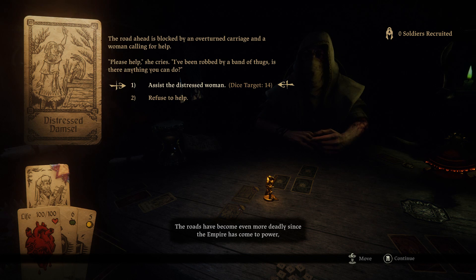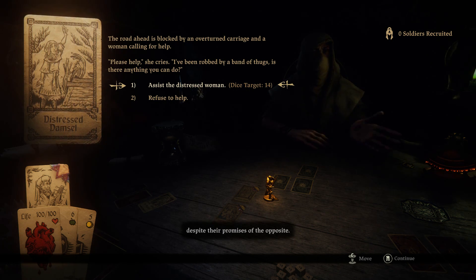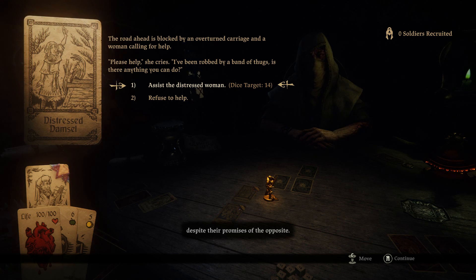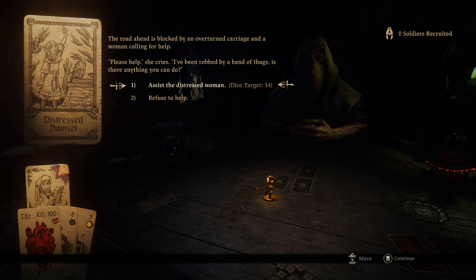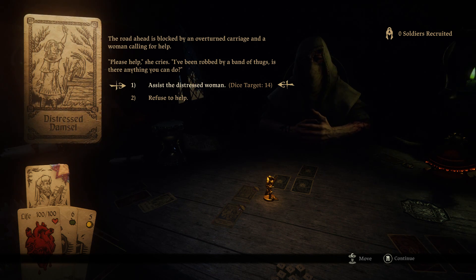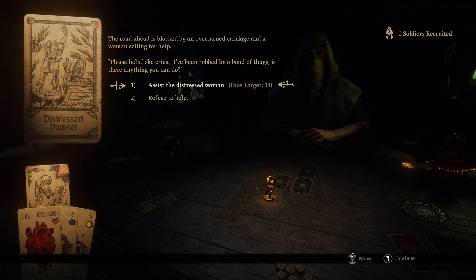The roads have become even more deadly since the empire has come to power, despite their promises of the opposite. Here's the card that we shuffled in — Distressed Damsel. The road ahead is blocked by an overturned carriage and a woman calling for help. 'Please help!' she cries. 'I've been robbed by a band of thugs. Is there anything you can do?'